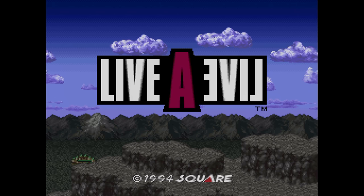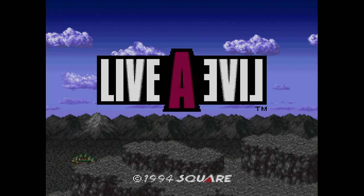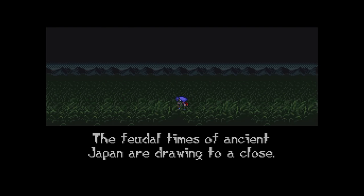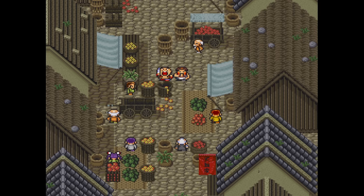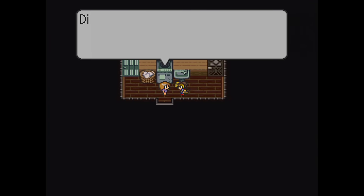Here's Live A Live from Square on the Super NES. I know this is available in English for modern platforms — except for the Xbox — but now you can finally play it on the console it was designed for in 1994. Actually, you could do this since 2008 when Aeon Genesis offered this English patch.